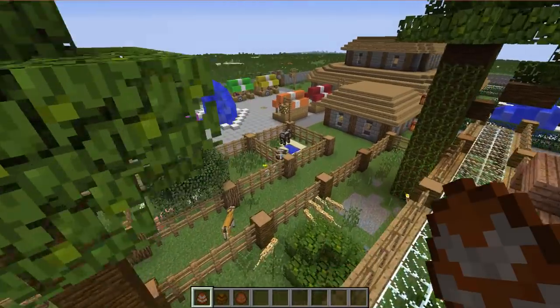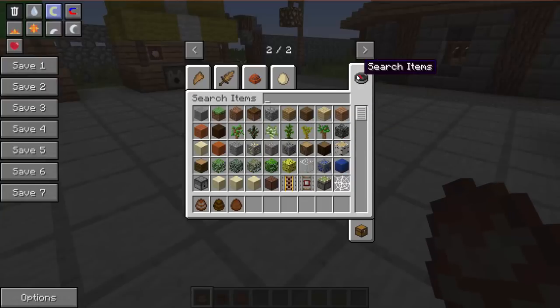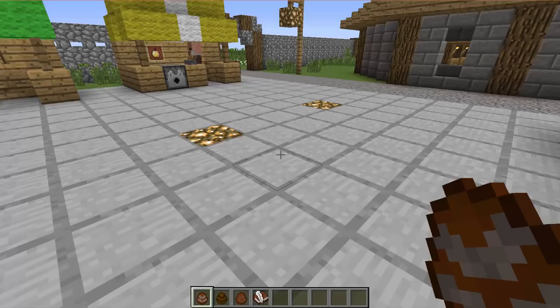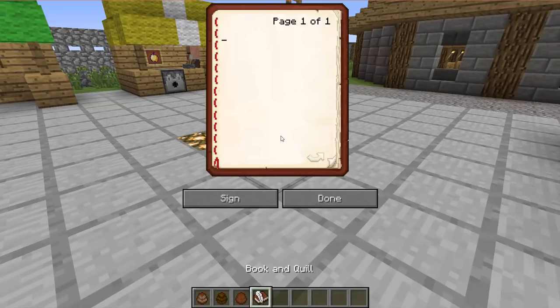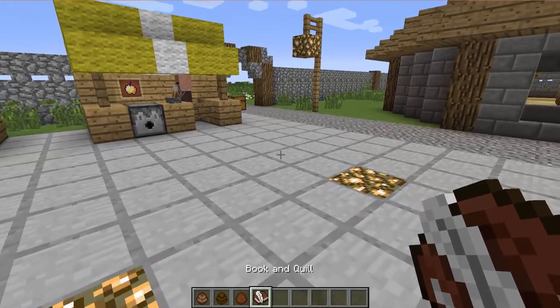I think Mark's going to be pretty happy. Do you think we should write in the book? Let's get a book and quill out and write him a message. Let's say: 'Hi Mark, I hope you're happy with the animals we have found. Let me know, brothers.' That is perfect. Done. And let's put that in the chest and we are done here.